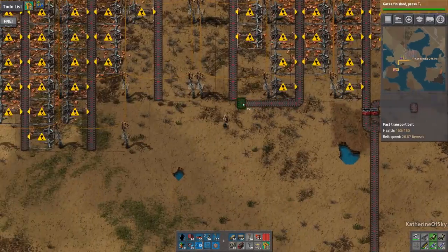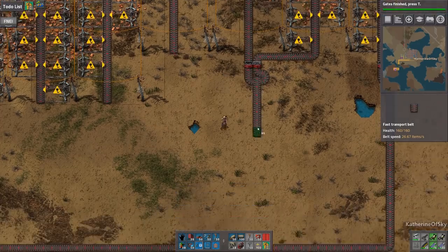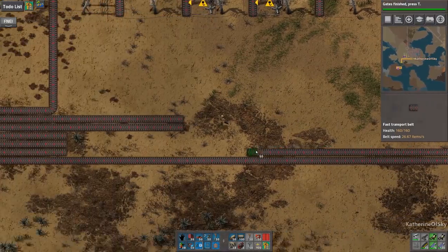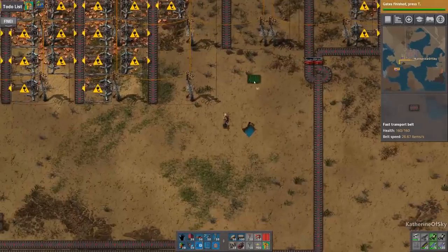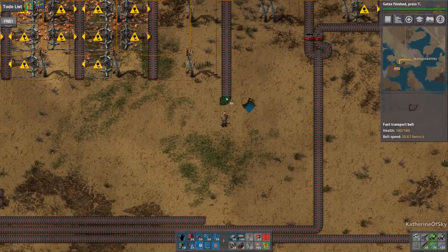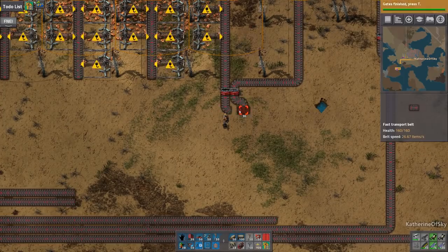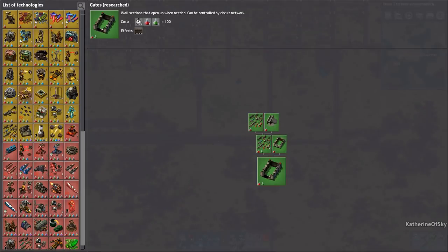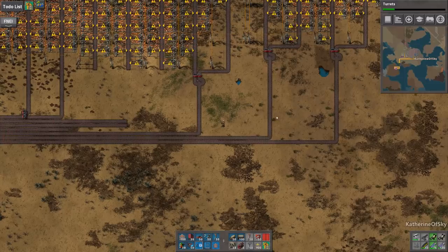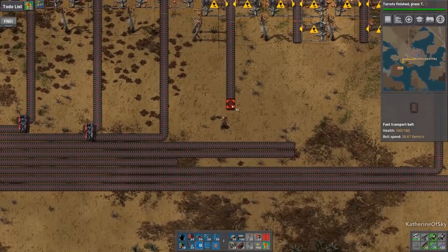Let's combine these two. And then this one can be combined with its neighbor as well. We're running out of red and green sites — we're running out of all the things, but we should keep the factory happy, keep it producing stuff. We have just a few lanes left. That's fine.